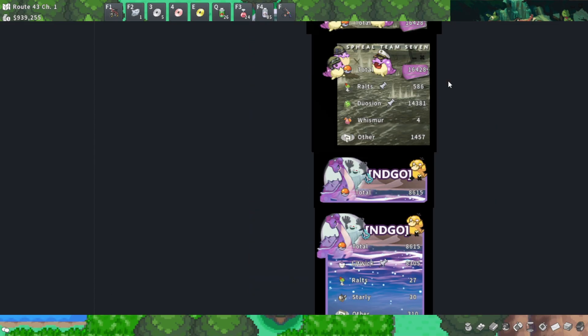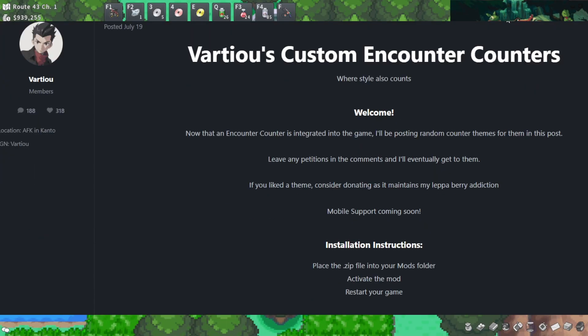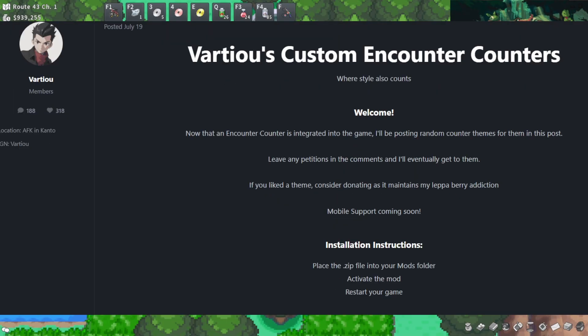These are just your options. If you want to ask people to make new ones, please don't just beg these creators and artists to make themes for free. I believe you can offer PokéYen for people to make in-game mods like this — put it in writing, communicate, and if you want to request specific custom themes, make sure they're accepting that sort of request and offer PokéYen accordingly.